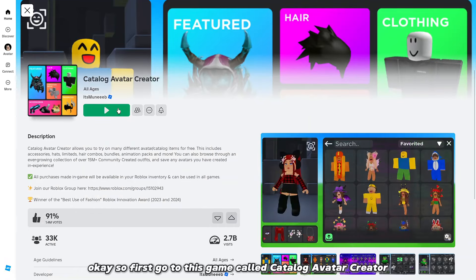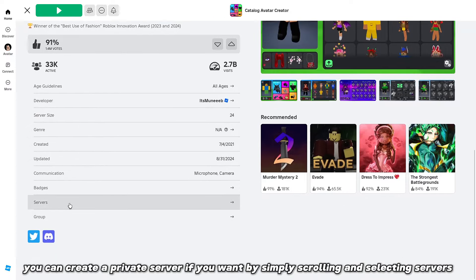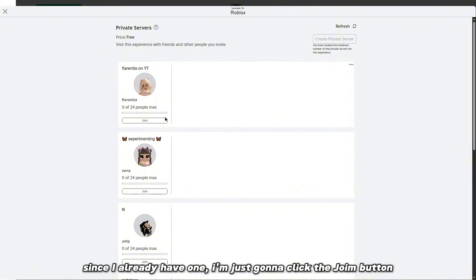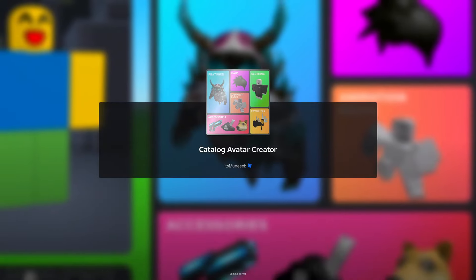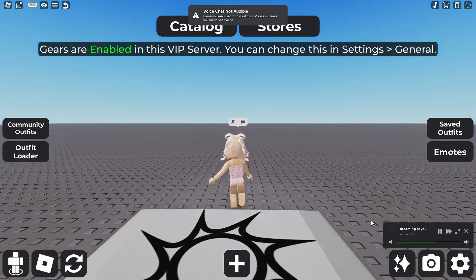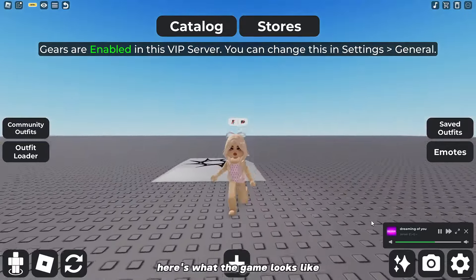Okay, so first go to this game called Catalog Avatar Creator. You can create a private server if you want by simply scrolling and selecting servers. Since I already have one, I'm just going to click the join button. Here's what the game looks like.